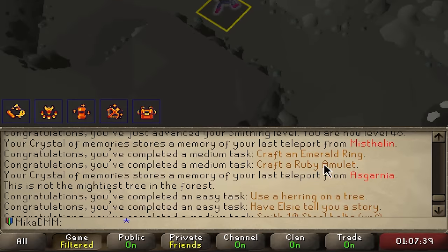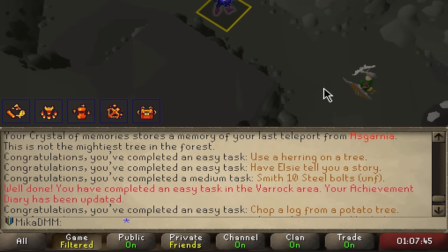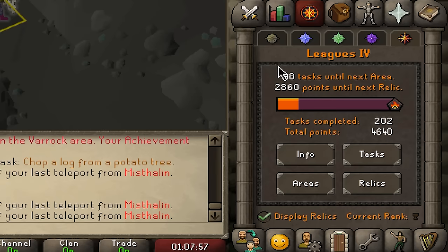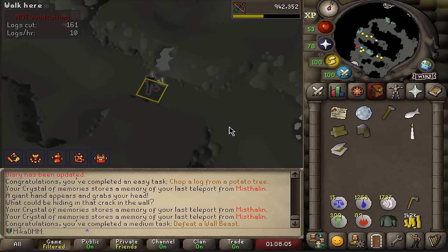We made an emerald ring, made a ruby amulet, used a herring on a tree, made an Elixir, chopped a log from a Willow tree, and now we are shooting a Wall Beast. Just like that, we have less than 100 tasks to go until we unlock the next area — the last area — and a bunch of points for the next relic. So this is going to be quite a grind.